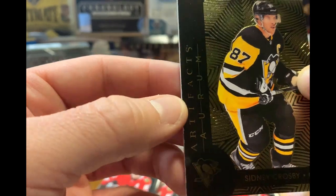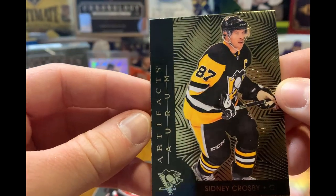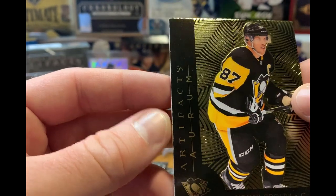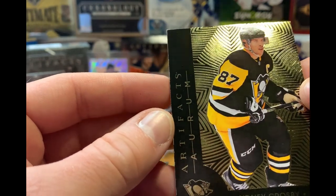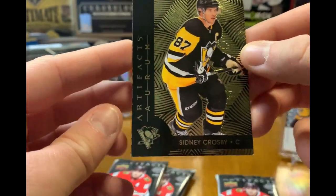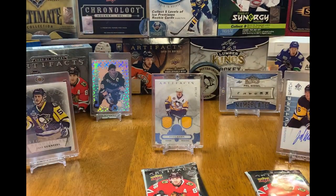This edge is pretty bad over here. We've not been having good luck with the Sidney Crosby cards lately — we got a base Synergy of him and it was pretty banged up too. But alright, cool — at least it's a Penguin. Three more to go.